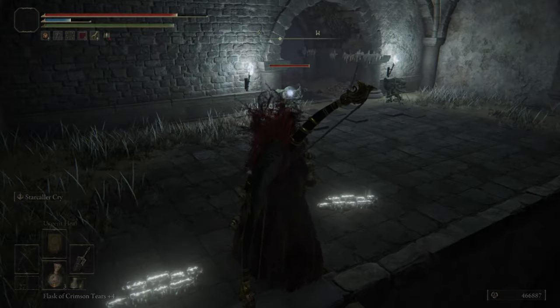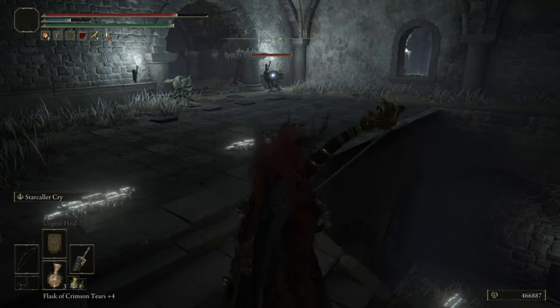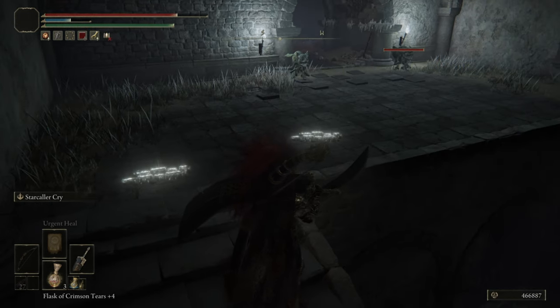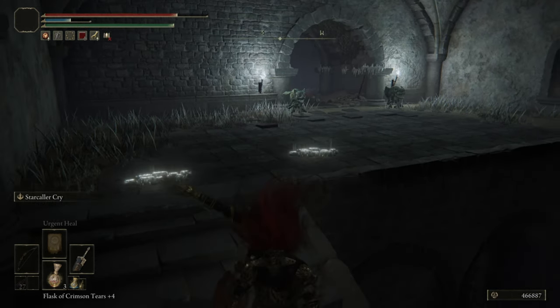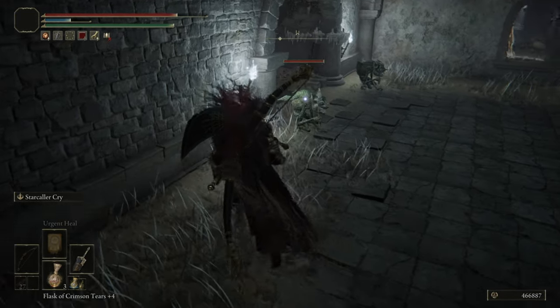For this part, you see those little ants? Watch out for the guard to your right. You don't want to step into that little room because that's going to trigger one of the big guys. What you can actually do is hit the ants from the outside.